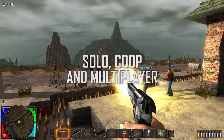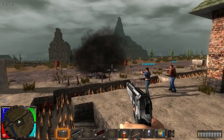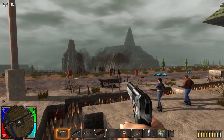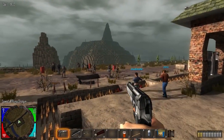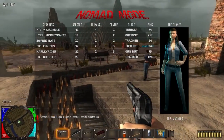Seven Days to Die can be played in solo, co-op with friends, or multiplayer in our unique zombie nomad mode. Play a human, a bandit, or a unique zombie for a no-rules experience. Watch the leaderboards and fight to be the big clan of the wasteland, or the Duke of Navezgane.